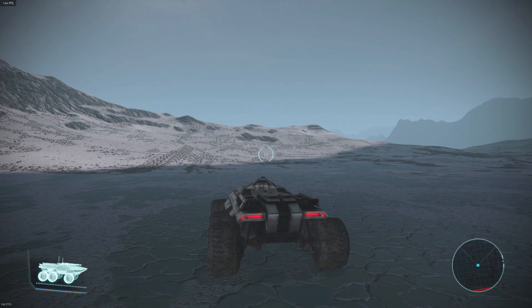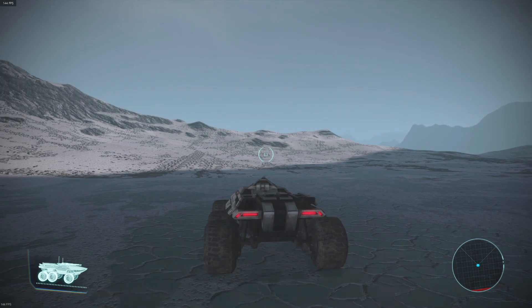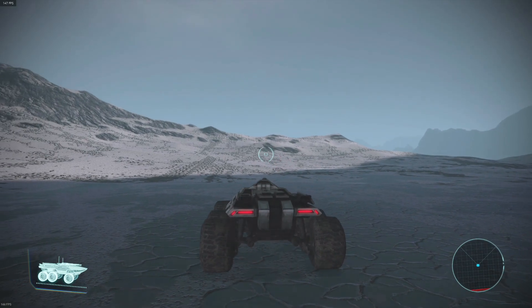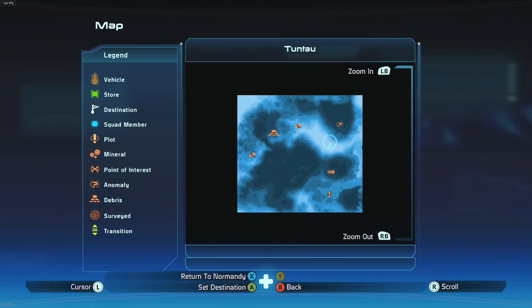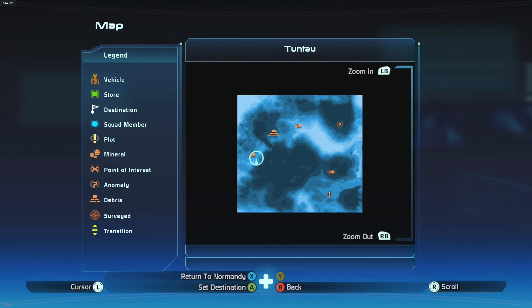Mod number two is Charted Worlds. What this does is any uncharted planet you land on in Mass Effect 1, you can go straight to your map and it shows you where everything is on that particular planet. It'll help out — it's better than driving around forever not knowing where everything is. It's a nice little mod, doesn't take much to download. Don't forget to endorse the mods and show the mod creator some love.